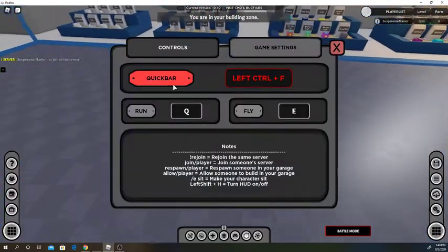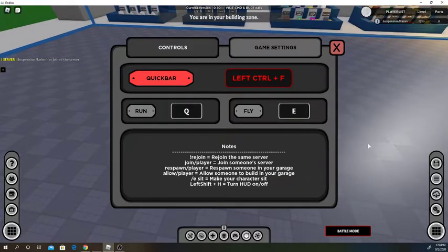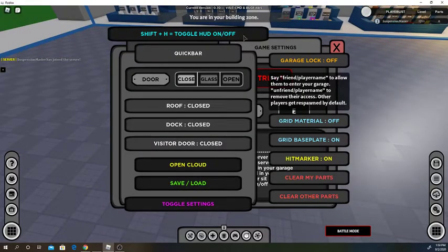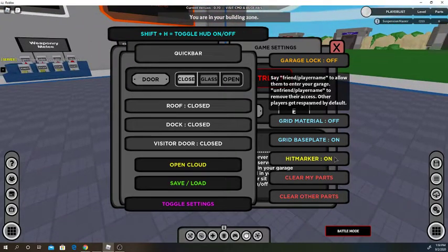We'll go to settings. This is your quick bar, which if you open it you can have all this stuff here — pretty good for finding stuff quicker. You can see you have 'clear my parts,' 'clear other parts,' and 'hit markers on.' So if you shoot something you'll get a hit marker and you can turn that on or off. This is your grid base plate, which is just for a little grid overlay.